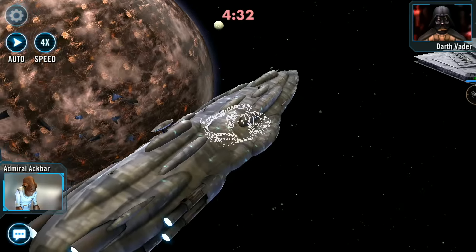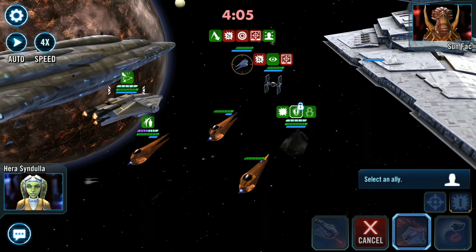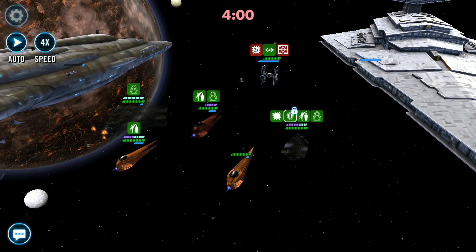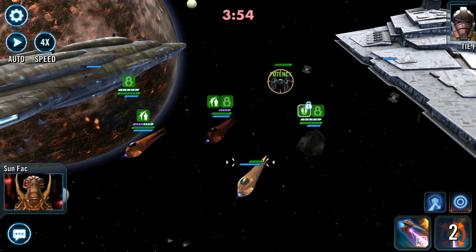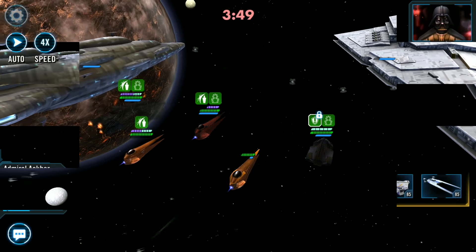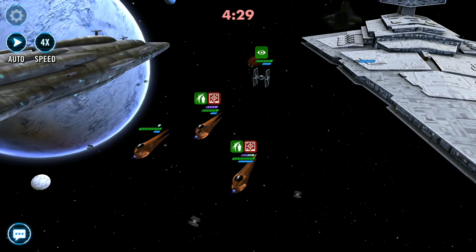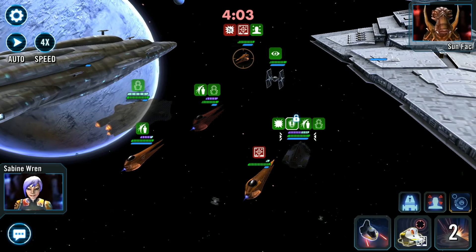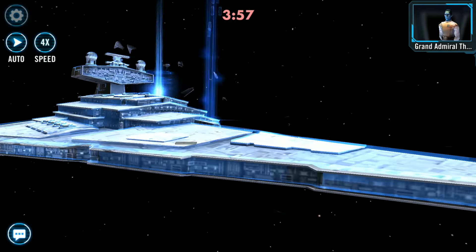Coming in at number 2 we have the Phantom 2's Reinforcement Ability Covert Strike. When the Phantom 2 enters the battle it gains stealth, advantage, and offense up for 2 turns and reduces the cooldown of the call reinforcement on the allied capital ship by 1. This reinforcement has everything you want — stealth for survivability for 2 turns, advantage for a guaranteed crit, and offense up for higher attacking damage. This ship works fantastically with Ghost, so bring the Phantom in first for that stealth survivability and then bring in the Ghost afterwards.